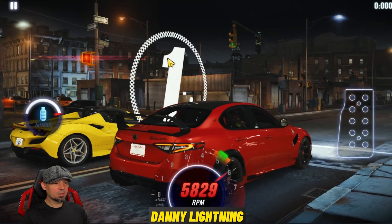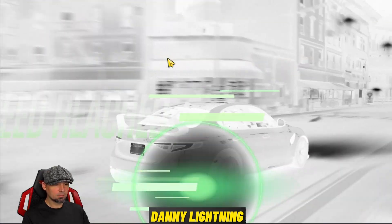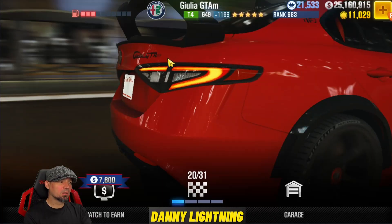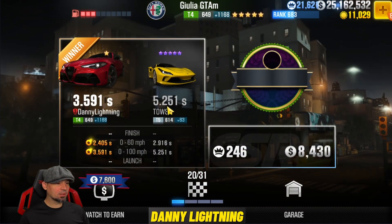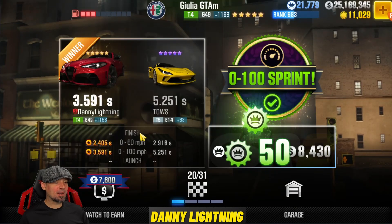3, 2, 1, go. 2nd, 3rd, 4th, Nitrous. Alright, so we did it, we won. The other guy ran about a 5.2, so you've got to go 0-100 in about 5.2. That's really not that hard to do on this car.